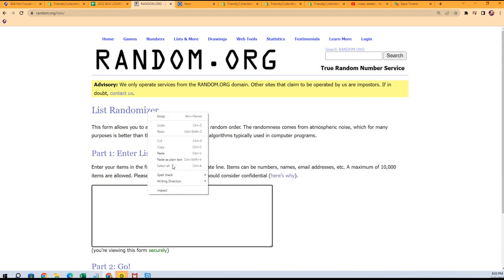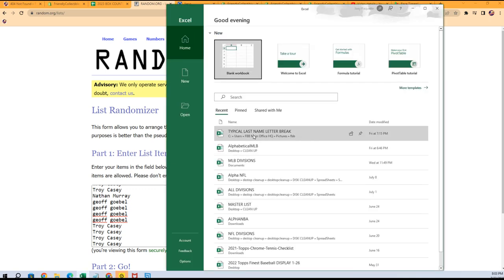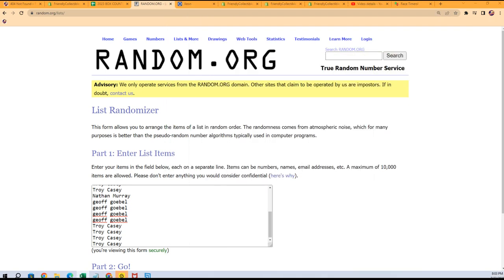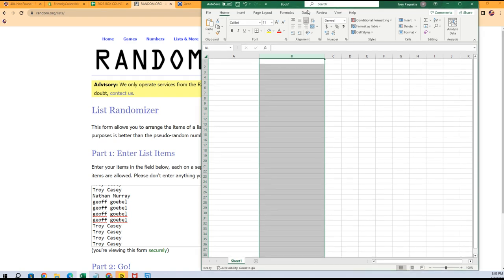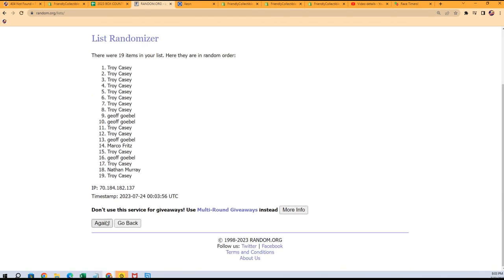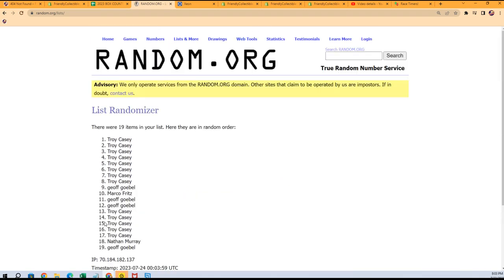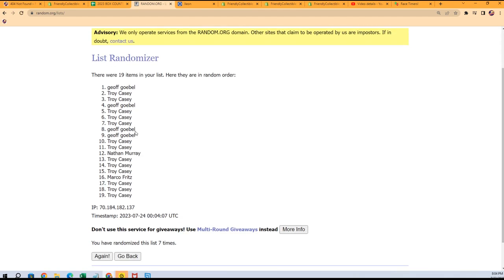Each list goes through seven times. We'll stack the lists up side by side in this little spreadsheet over here. All right — lucky number seven, the first random is finished.